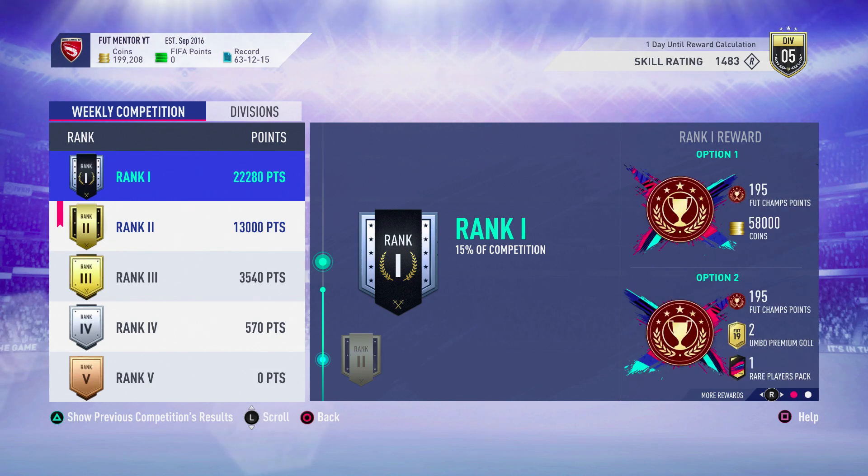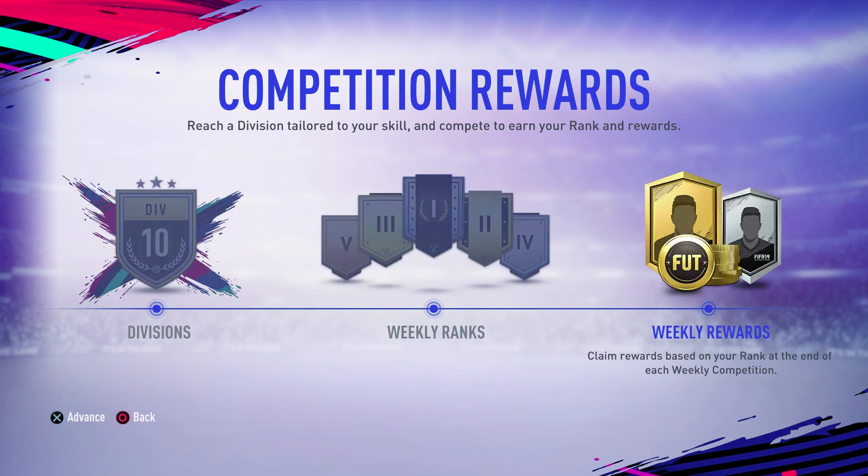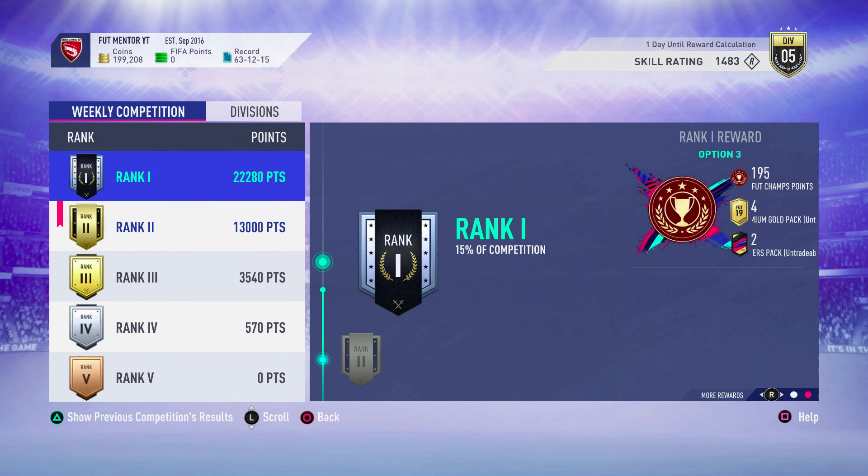Welcome back to another video. Today I'm going to be talking about the best division rival rewards you should be choosing every single week. Going straight into the video, there are three different options you can get. The first one is coins, which is very popular. The second option is tradable rewards, and then option three is untradable rewards.